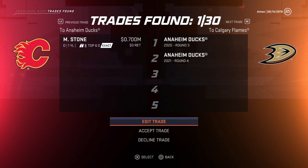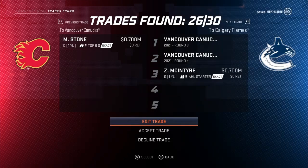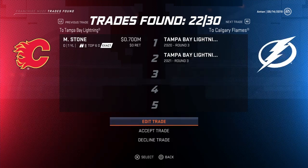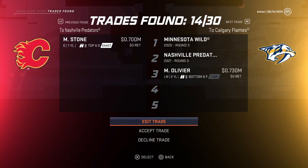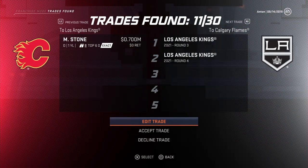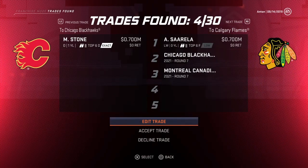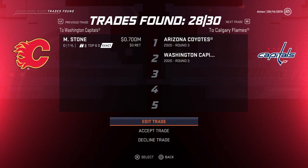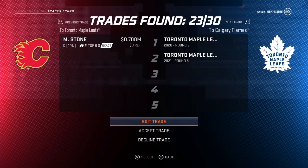It's only seven hundred thousand in cap savings, but we can get a second and a fifth from Vegas, or a second and fifth from Toronto — seconds this year, I like that. They really don't want to take a player back, so I'm thinking we'll go with the second and the fifth. Getting a second for him is pretty good. I'll go with Toronto even though they should be pretty good — that's the one we're going with.